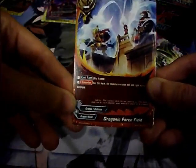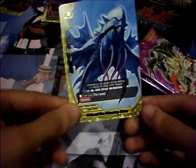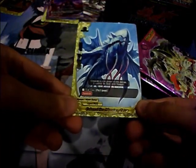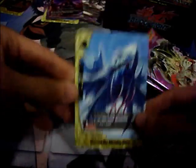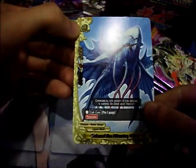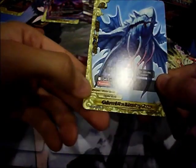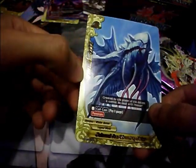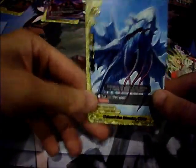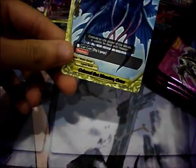The Organic Force Field — pay 2 gauge, for this turn the monsters on your left and right cannot be destroyed. This card — Colossal Sea Monster Ceres — has won a lot of drafts. It's a size 3, costs 2 gauge, but has 8000 power, 6000 defense, 4 crit, and Penetrate. Really, really good in draft.